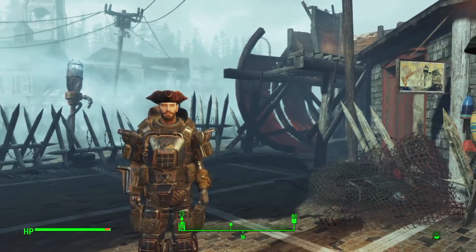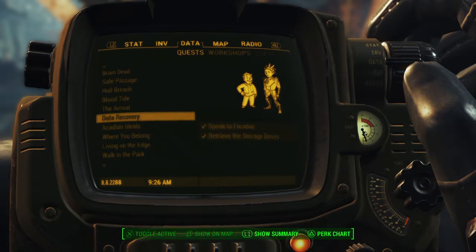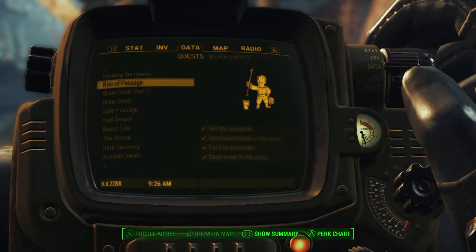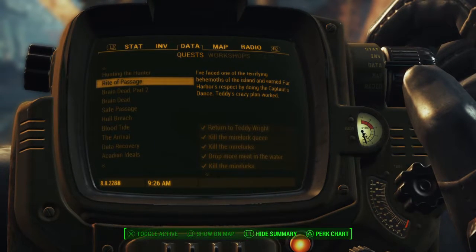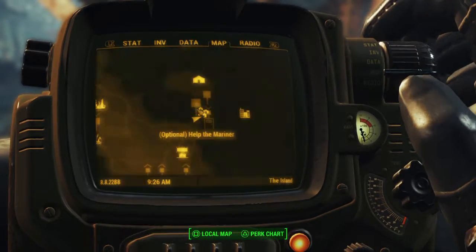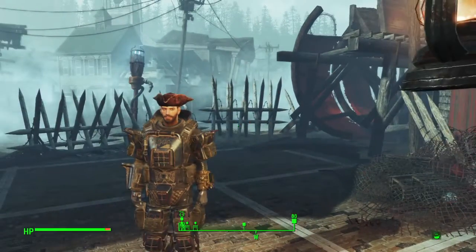The only way you can acquire this is through the quest called the Rite of Passage. You'll have to first help out some of the people in Far Harbor itself to show that you can be somewhat trusted. Then Doctor Teddy will approach you saying he understands you've been helping people, and there's a way to earn everyone's trust. You have to perform something called the Captain's Dance — it's very dangerous and there'll be a Mirelurk Queen at the end, so bring your best weapons. Once you've done that you'll be rewarded with the Captain's Hat.